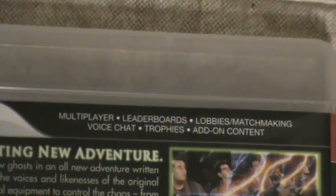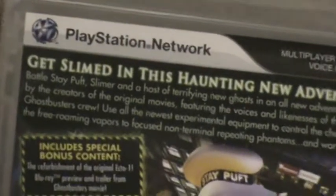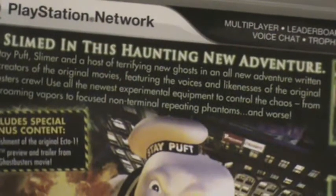This is the old PS3 thing. Let me zoom in. It has multiplayer, leaderboards, lobbies, matchmaking, voice chat, trophies, and add-on content — those are all the PlayStation network features. It says: get slimed in the haunting new adventure.